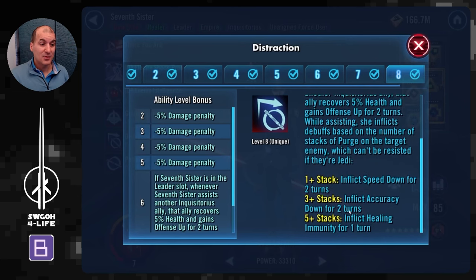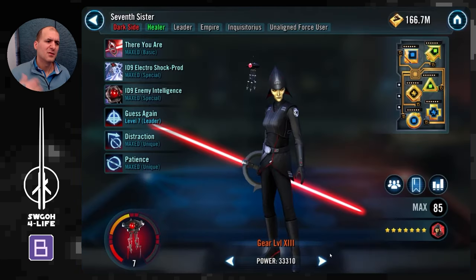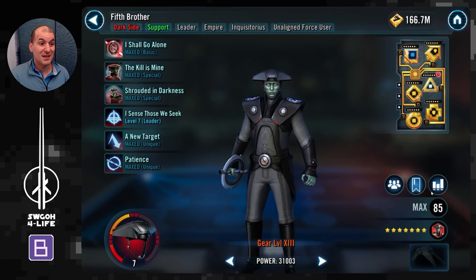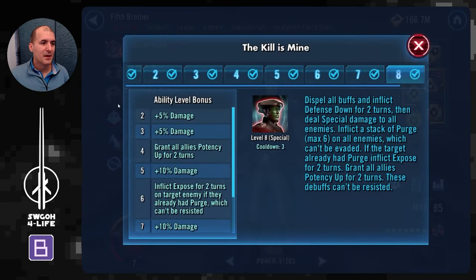7th Sister's shock prod is nice as well, dispelling buffs and removing turn meter — useful to keep Yoda under control for a couple of turns. From her unique, whenever any Inquisitor uses an ability she's called to assist. On top of that, whenever she's assisting, if the target had more than five stacks of purge she inflicts healing immunity on them. That's very important to stop healing — especially on Canan in one of the waves. She also has a 20% chance to gain 100% turn meter whenever your guys are critically hit.